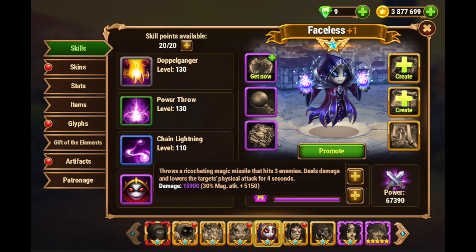We have Chain Lightning, and this is just a three-enemy area of effect. It lowers their physical attack for a few seconds and does a little bit of damage at a 30% magic attack modifier. It's nice in that it doesn't necessarily target a high health or low health enemy — this just fires off, usually hitting the first three enemies on the opponent's team, and lowers their physical attack. Great against physical attacking teams obviously — enemy Kiras, enemy Ching Maos, enemy Karks, and that front line — and it will help lower their overall damage output.